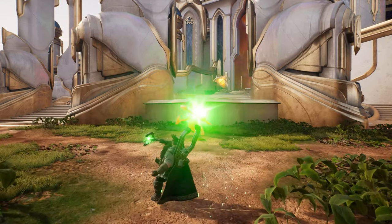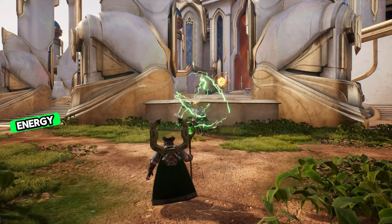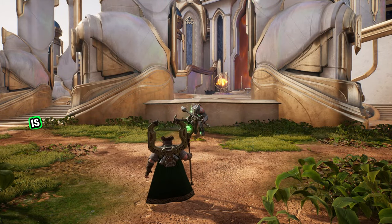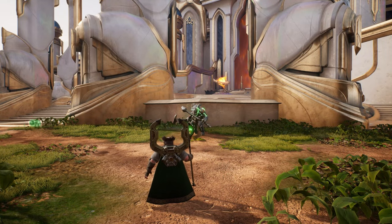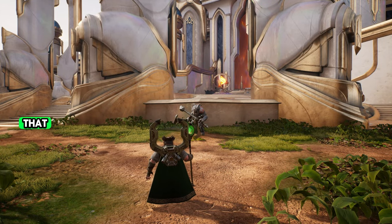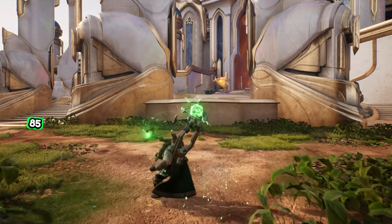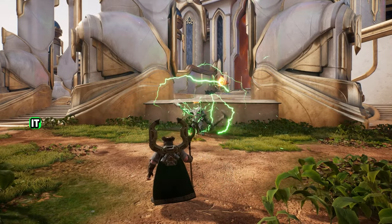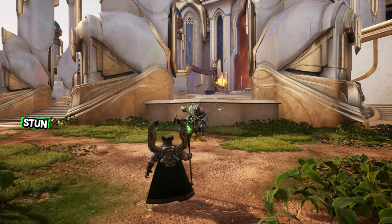Then we have his primary ability, the Dread Nova. He lobs an unstable orb of arcane energy — basically he's lobbing an orb that's very easy to aim with really good range on it. I would say this is probably your primary engage ability based on the matches I've been doing. Upon landing it explodes, dealing flat damage starting at 85 power all the way to 185, and it scales 60% of your magical power. It deals damage to all targets it hits and stuns them, so not only do you get burst damage but you also stun everybody.